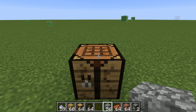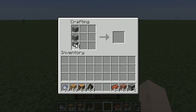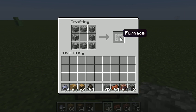How to make bricks in Minecraft. Pretty easy. So you're going to need a furnace. To craft that, you just put eight cobblestones in that pattern.